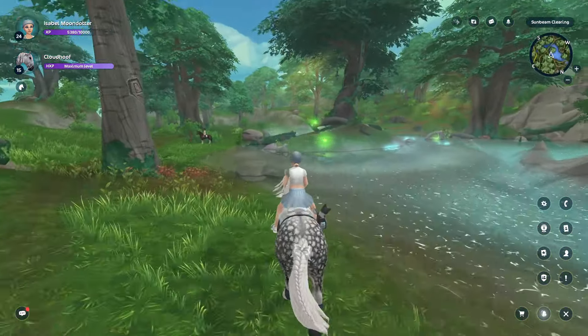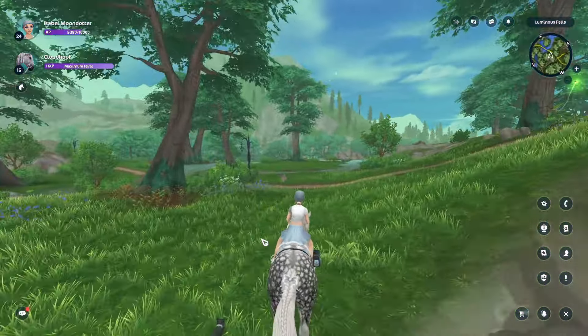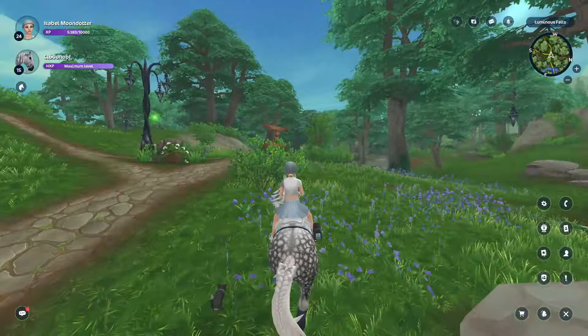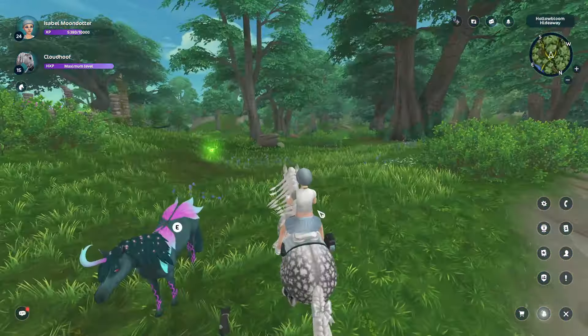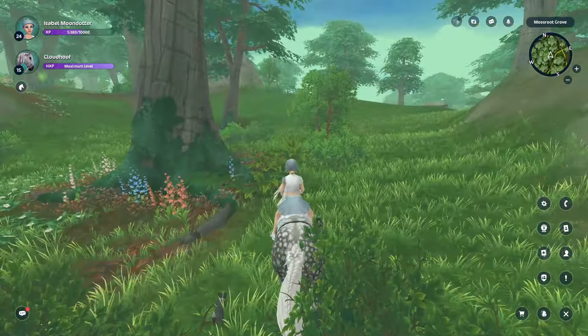The next one says: 'New Connemaras — I know they've talked about a gen 4 Friesian and I'd love to see a Connemara in their style.' Me too! I feel like we need a smaller horse breed — they've released the Dutch Warmbloods and the Ardennes recently and it's about time for either a pony breed or a small horse. I don't even hate the old Connemaras — their animations aren't bad and they have cute faces. I think they'd look great and I'm really excited about the possibility. I think next in line is the American Saddlebred and the Friesian.